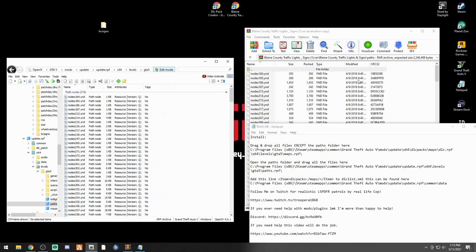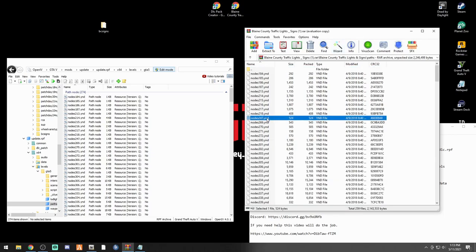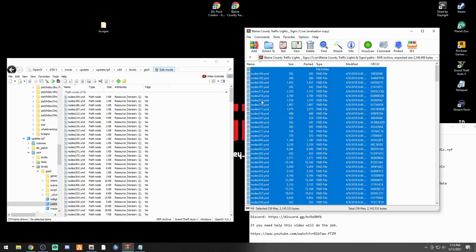These paths files may already be in there from the old mod - that's fine. Bring the WinRAR back up and select one file, then hit Ctrl+A to select all of them. Then, holding Ctrl, deselect that top folder. You want everything selected except the top folder - these files are very important as they tell AI vehicles to stop at your new traffic lights. Left click and drag them right in.